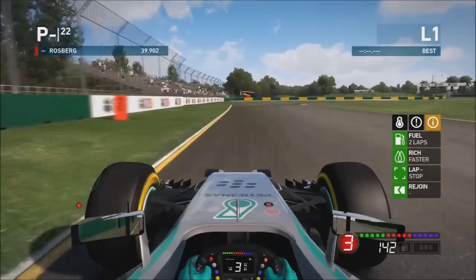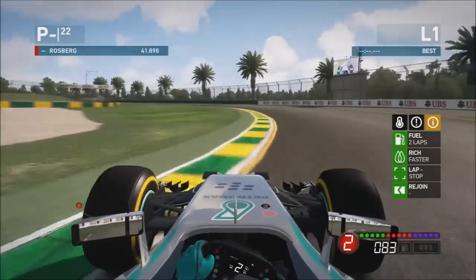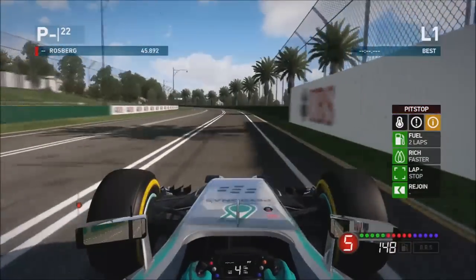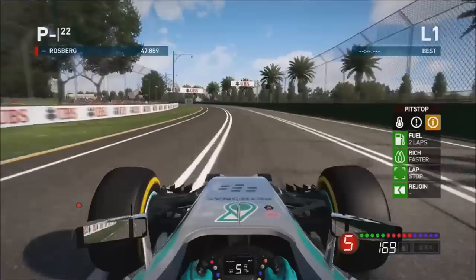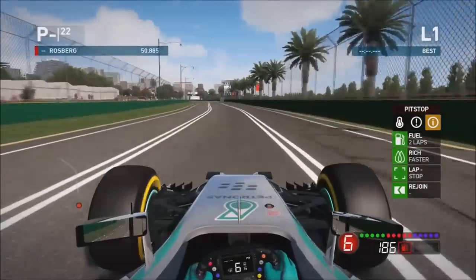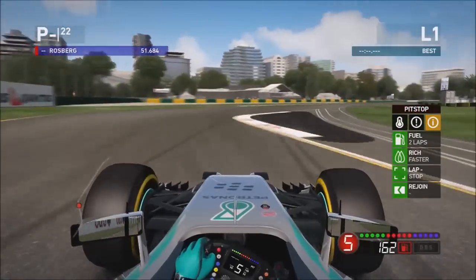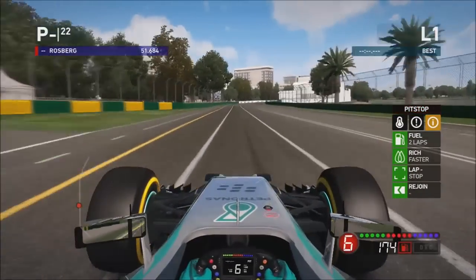Feed it through into the next right hander. For the next right you want to be braking at the 100m board again, this time go down to second gear to get the turning, then short shift further on the exit. Use the kerb again. For this left hander - very very tricky - go down to fifth gear. Look for the lines in the middle of the road; as soon as they end there, that's the turning in point. Hold it in fifth, keep it to the middle of the track, and completely flat out through the right.